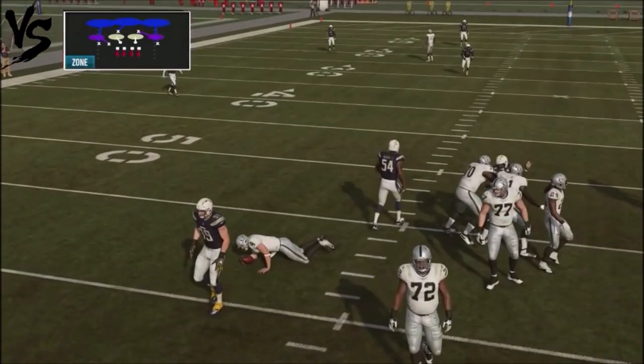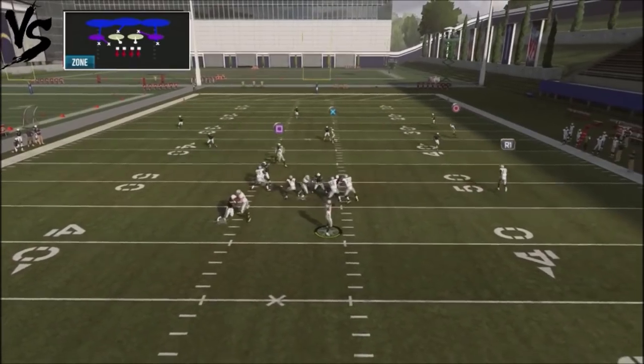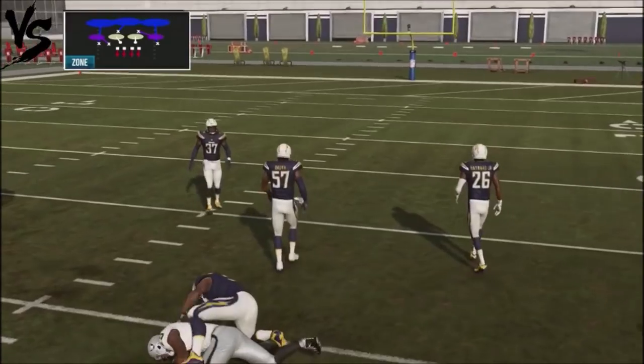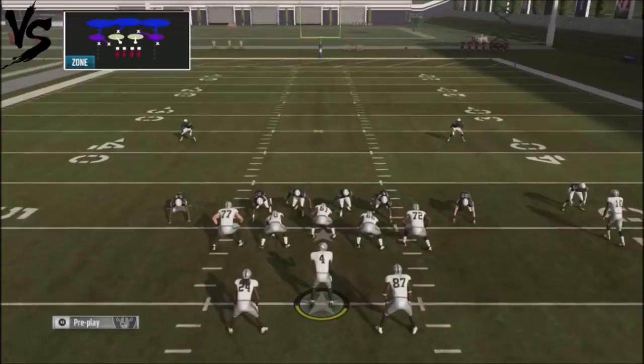Bosa actually goes ahead and gets another monster play against me. As you can see, I shade it off to the right, and I'm still picking up some pretty good yards. Sometimes you can get a nice little spin move and house it. I'm playing against one of the better defensive back plays in the game.